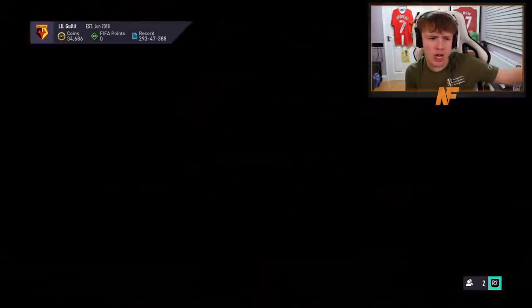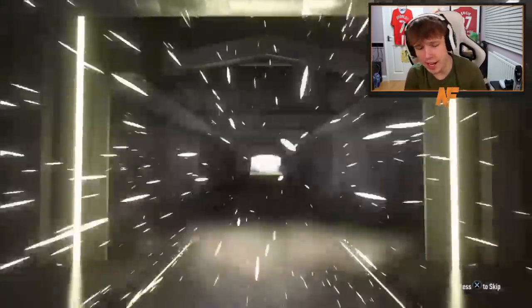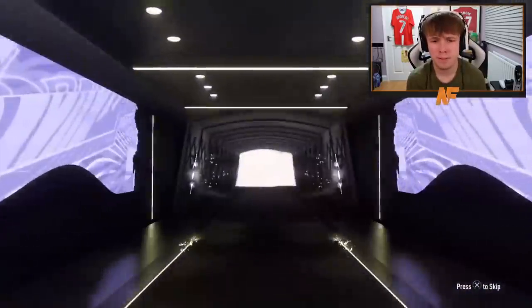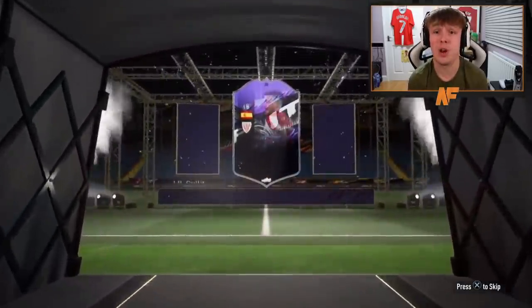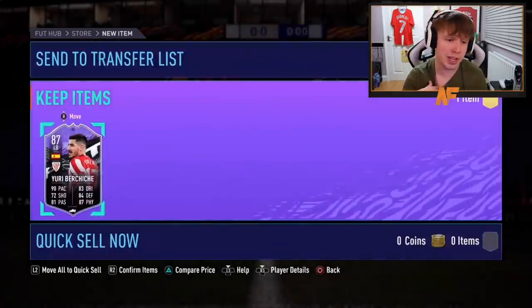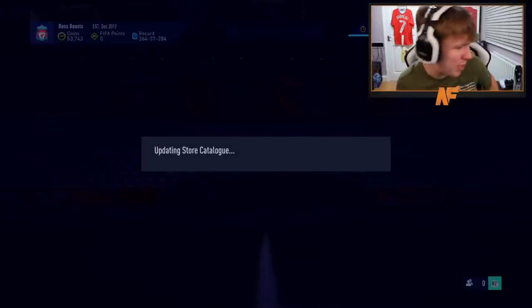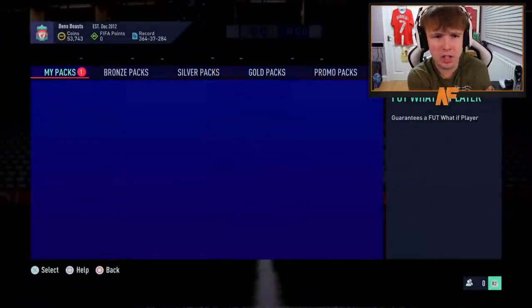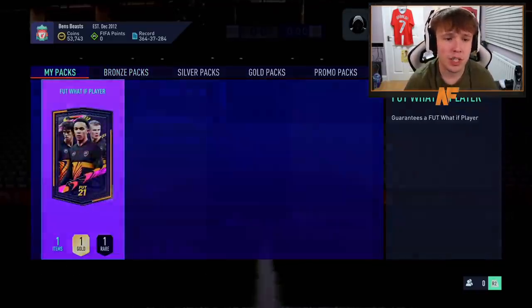Pack 15 - he wants Sancho, it's a hard ask. Let's see it EA, let's see our second Sancho of the video. Spanish - Basiche again. It's never Reguilon, it's always Basiche, never Reguilon. Still a good card though - strong link to Ramos and the La Liga defenders. So many good La Liga defenders on this game that he links to. But still, show us a Reguilon for once.